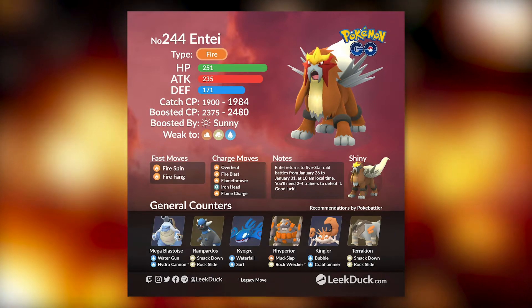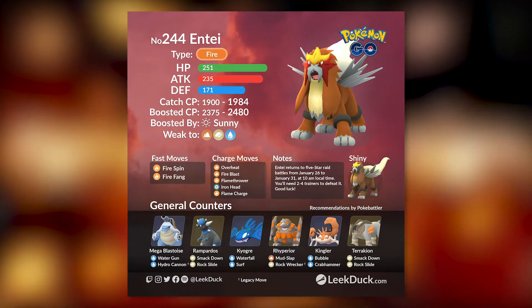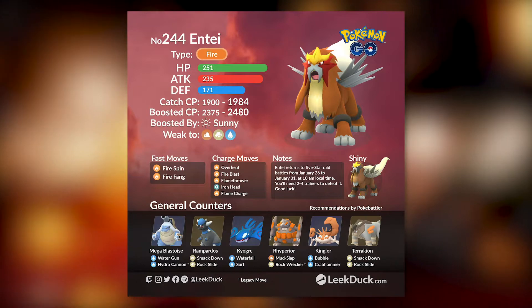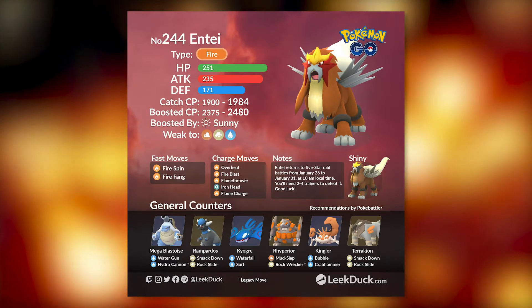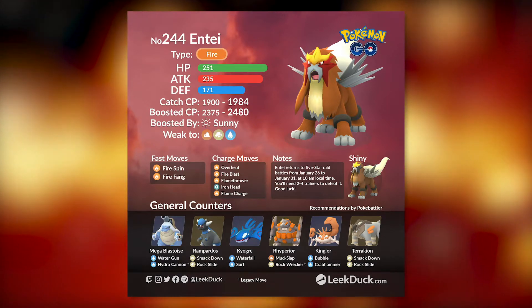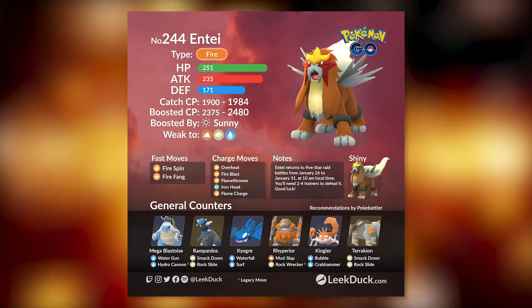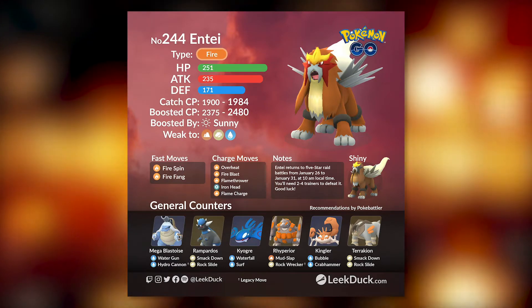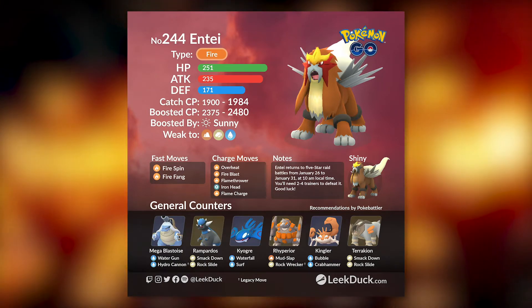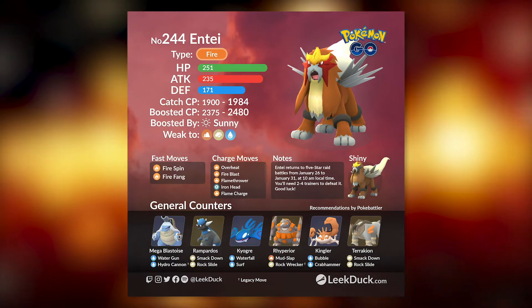Entei is going to be a raid DPS Pokémon and a gym battling Pokémon primarily. It's also a reliable pick for Team GO Rocket battles, since many Pokémon weak to fire types will just get melted down by Entei. I've used my 100 IV Entei in pretty much every aspect of Pokémon GO aside from PvP. Compared to glass cannons like Moltres or Reshiram, Entei's high TDO means it survives a lot more hits, making it extremely useful in situations where TDO matters.